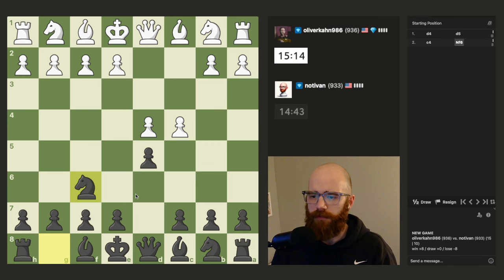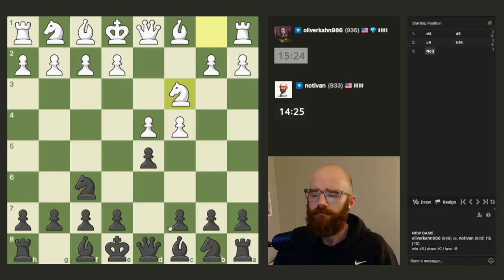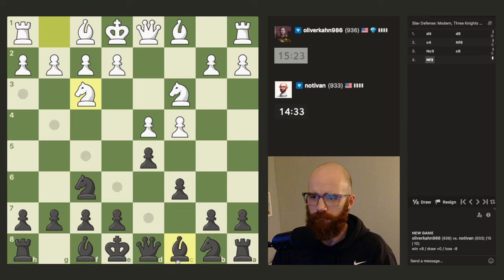I'll just protect d5 with the knight here. I'm a bit concerned if he pushes up c5, it's going to make it really awkward for my dark square bishop. That's the main thing I'm looking at.